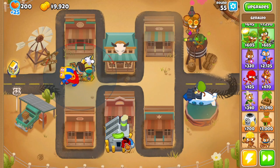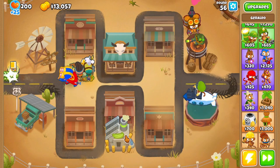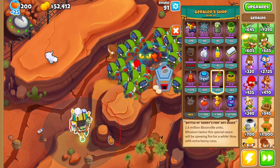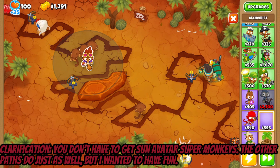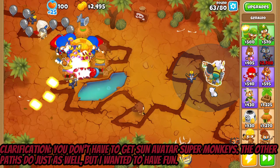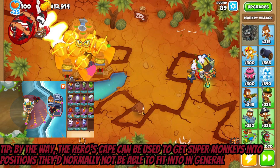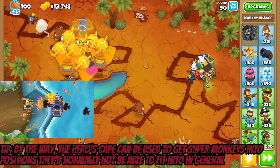Moving on to some strategies and tips: like I said, Geraldo doesn't really have a 100% concrete strategy he's fixed to, since he can be pretty decent pretty much anywhere. He does best in strats where he only has to buff one tower, such as the Grandmaster Ninja strategy — especially since the chili can inherit the buffs gained for the Grandmaster Ninja. There's also a pretty cool strategy you can do with hero capes where you stack a bunch of dart monkeys next to each other, triple-discount them with Monkey Villages, and put hero capes on all of them to get triple-discounted stacked super monkeys. Remember to place all the villages and other buffing towers like the Alchemist before you apply the capes, since once you apply them, the super monkeys will start to take up their normal amount of space.